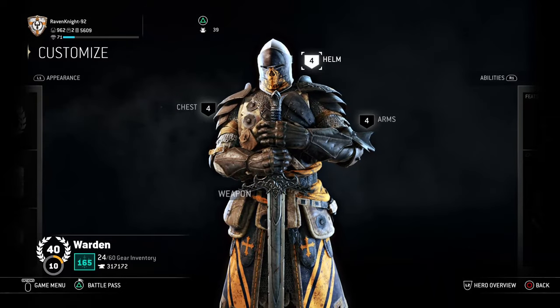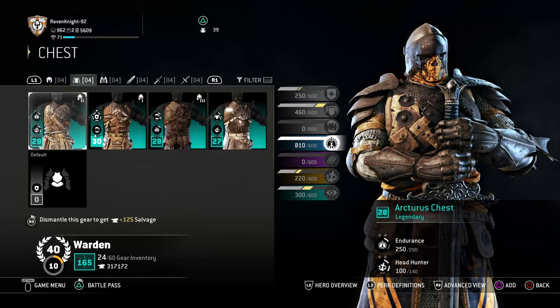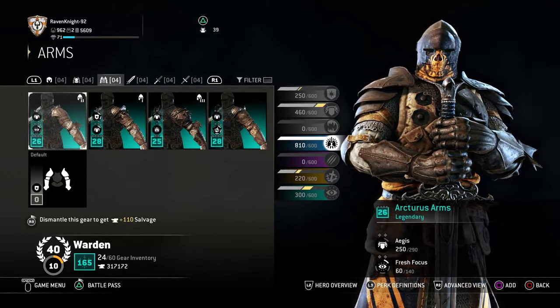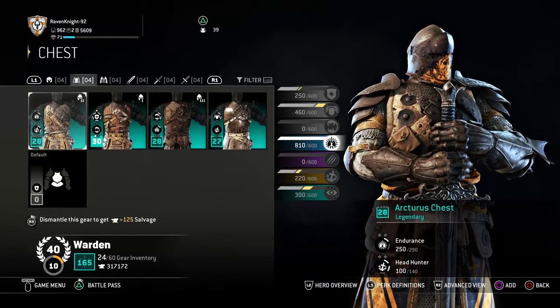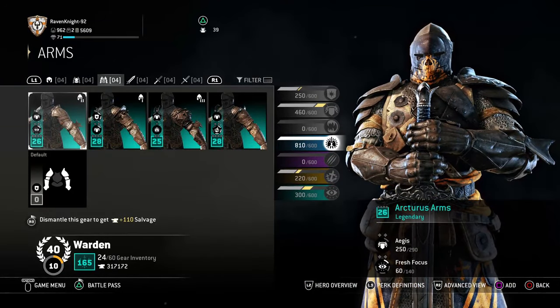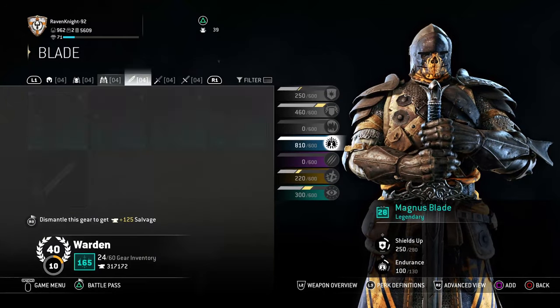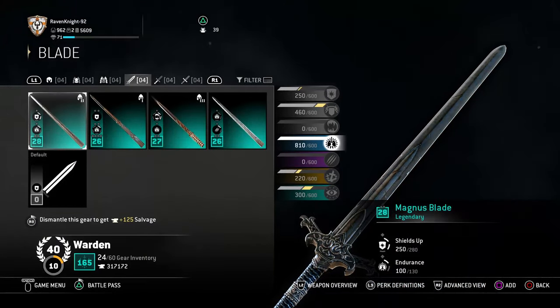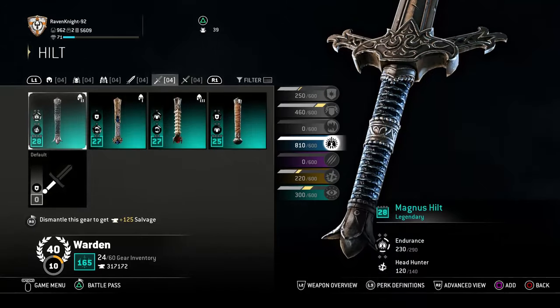Let's start with the helm. You're going to want the Loran helm, the Arcturus chest, and the Arcturus arms. For the sword, you want the Magnus blade, the Magnus hilt, and the Magnus guard. Pretty easy stuff — those are all gotten pretty early on.